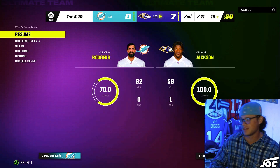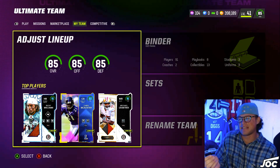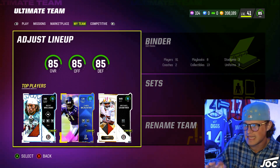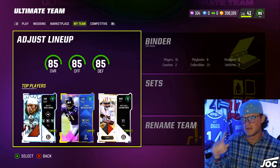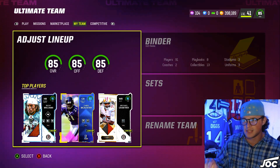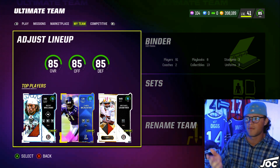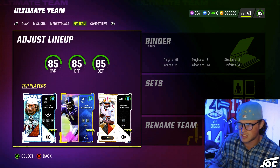Look at Lamar Jackson — 58 yards, one drive, 100% completion. That goes to show how dominant this Ravens theme team is — top five without a doubt. A couple of key things to take from this video: Texans playbook is cracked, Short and Elite on receivers versus man is cracked, and Dollar blitz — shade over top, shade outside. If you're in man or zone, just do whatever you want with zone drops. That's pretty much all I was doing with the Ravens theme team.